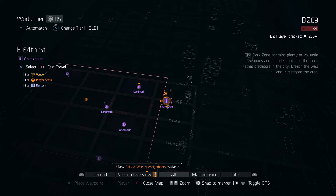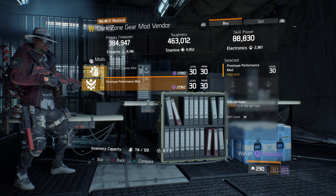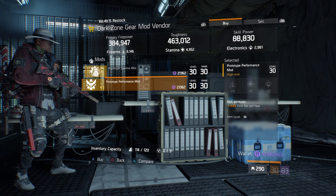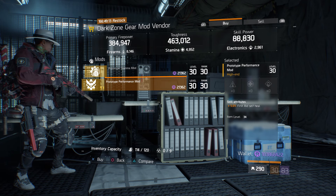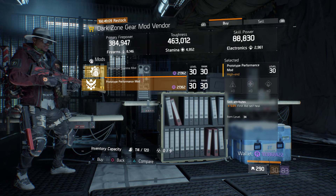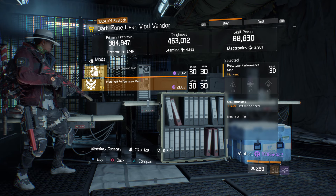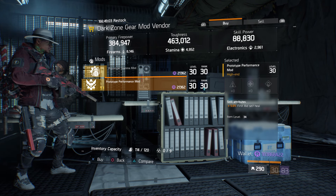For our next gear items, we're going to head over to the East 64th Street checkpoint in the dark zone. The dark zone gear mod vendor has a prototype performance mod with 5% first aid self-heal. If you don't have any of these, this is a decent roll — the max is 6%, so I would definitely pick these up.